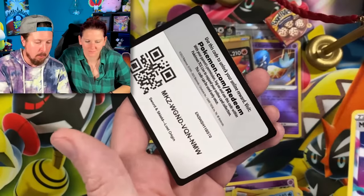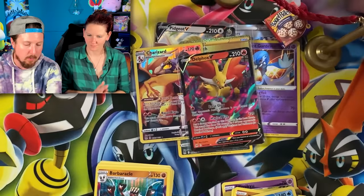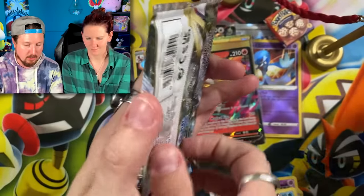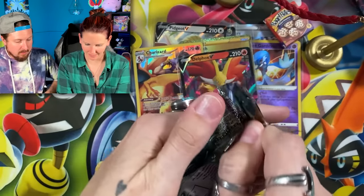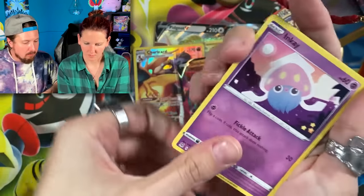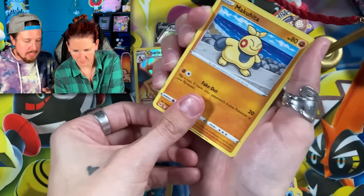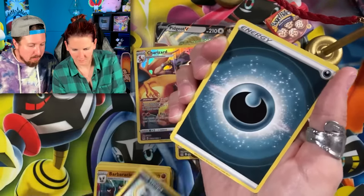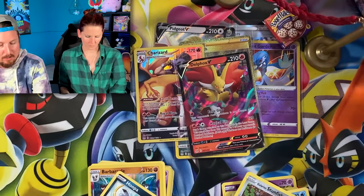Which means we now go into the elite trainer box — eight fresh booster packs. Marie gets the first selection. We also have another elite trainer box over here. I know we're going back and forth between card trick and no card tricks, just a mixture of everything today. Hopefully you're enjoying today's video. If you like this series — 'Do I Have a Complete Set' — let me know in the comments.